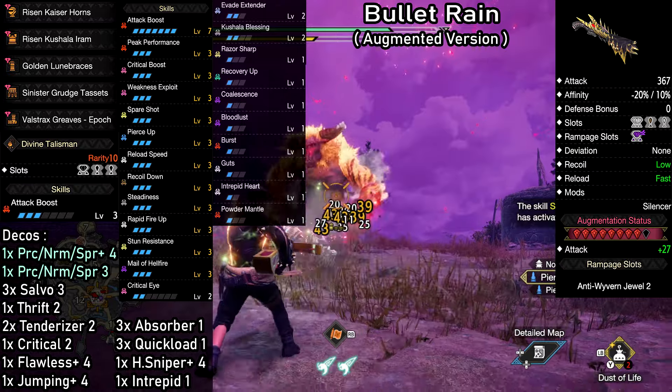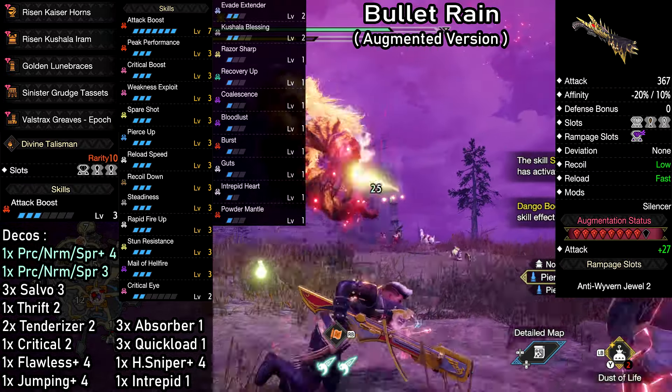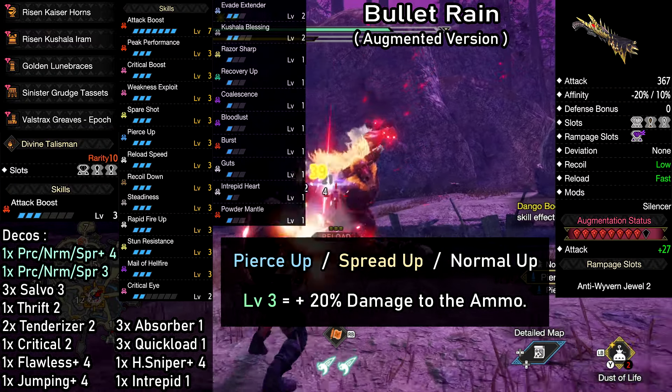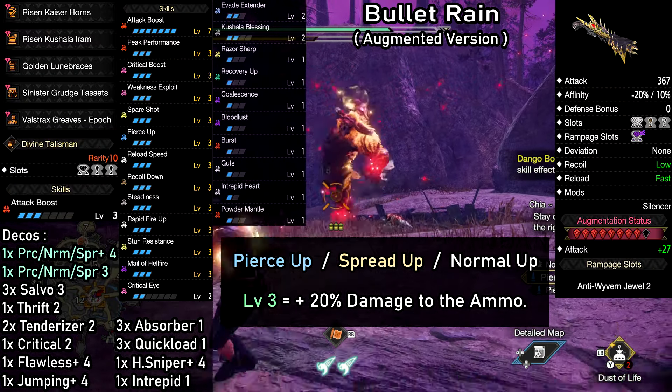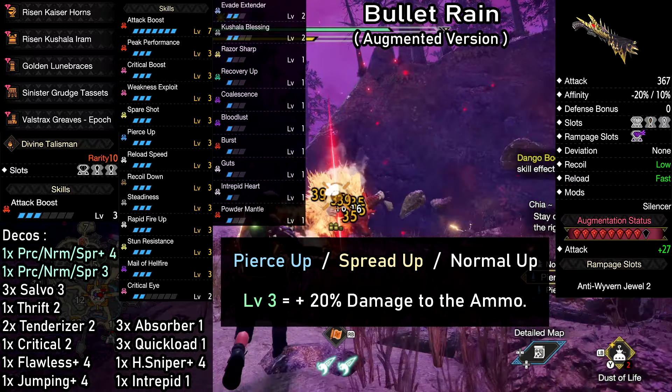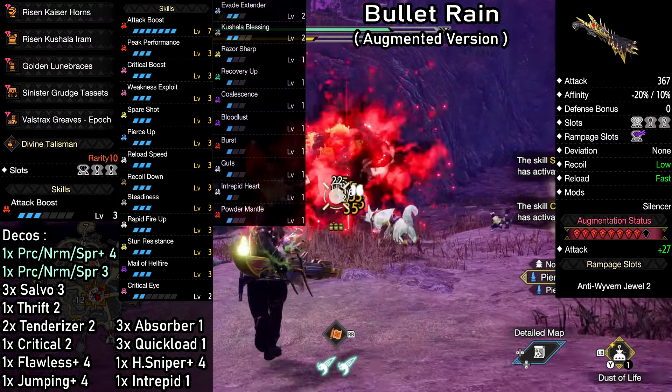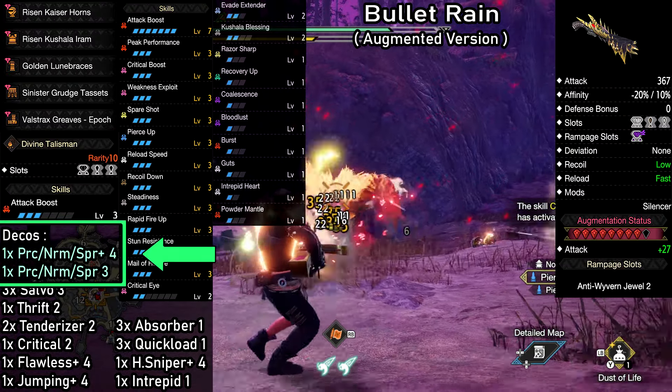We're gonna start by going over the damage skills. Since the build can be used for pierce, spread, and normal, we're gonna begin with the ammo type up skill. This will be whatever you want to specialize in — for this example, it would be pierce. At level 3, this will increase the damage of the selected ammo type by 20%. If you want to specialize in spread or normal, all you have to do is change two decorations.